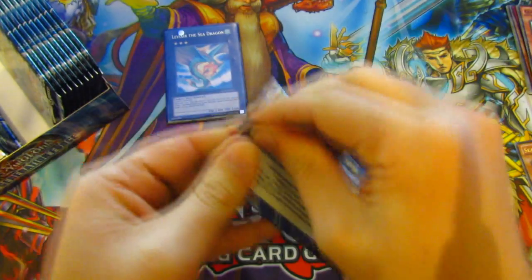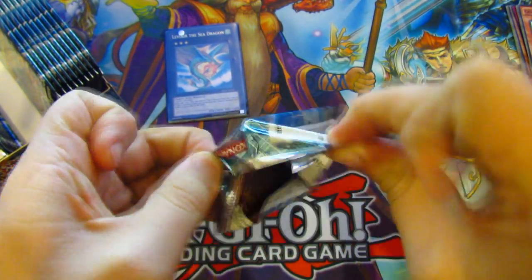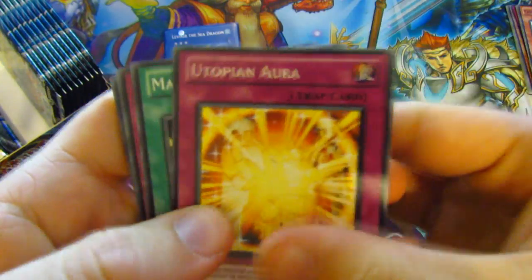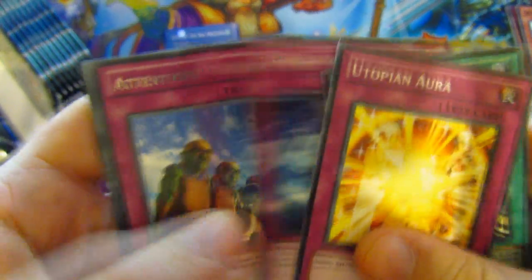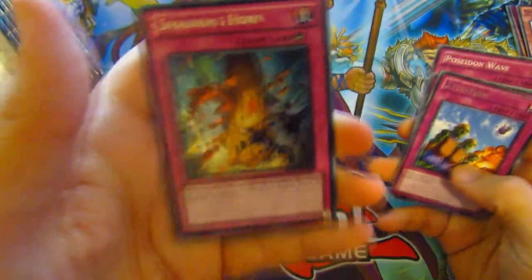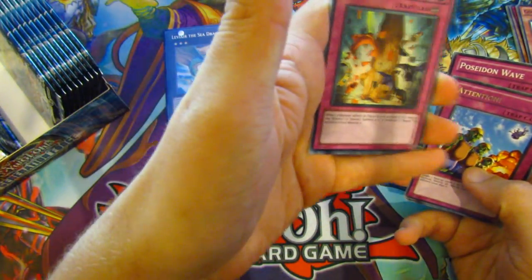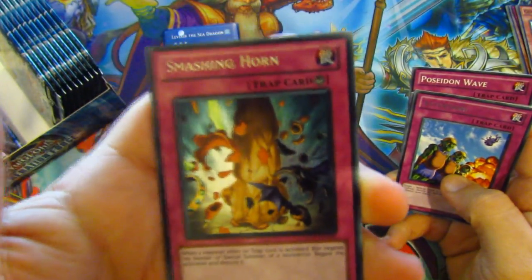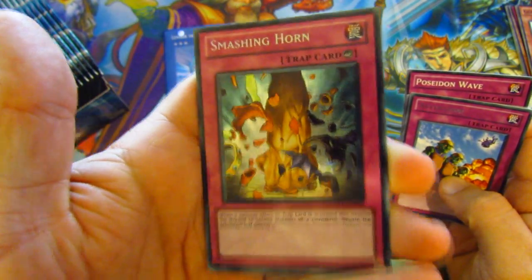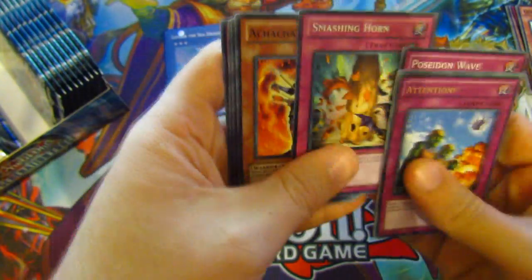I'm not sure if these are the boxes where you're guaranteed an Ultimate Rare or not — I can't remember what the rules are on these sort of boxes. But it doesn't matter, let's see what we got. Topi Nora, Mass Change, Poseidon Wave, and a Rare. And then — oh my god — it's a Secret Rare Smashing Horn. That is insane! Secret Rare!